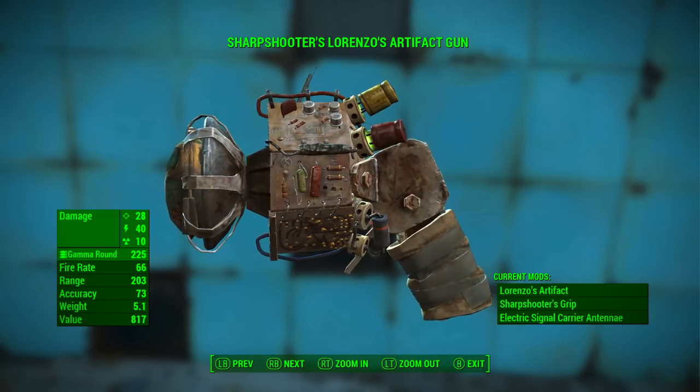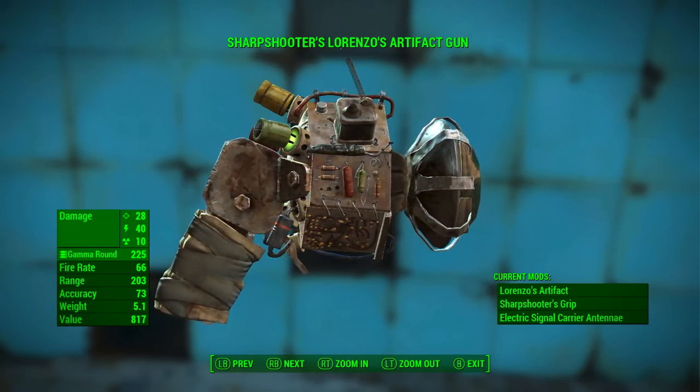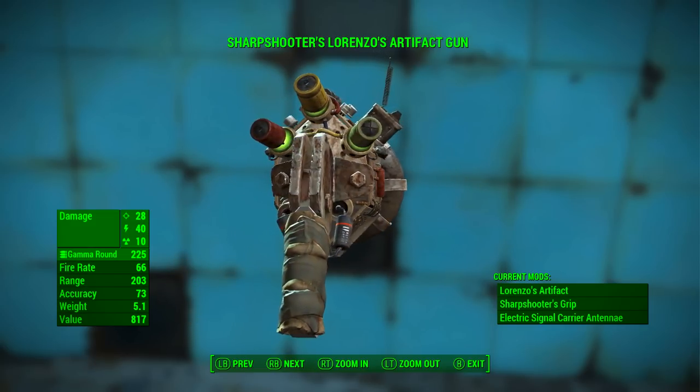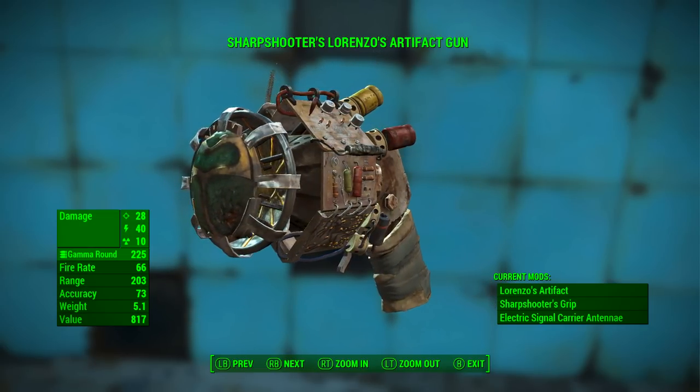It still uses Gamma Rounds as ammunition, the fire rate is still 66, the range is still 203, the accuracy has gone up from 69 to 73, its weight has increased slightly to 5.1 pounds, and the value has gone up to 817 caps.